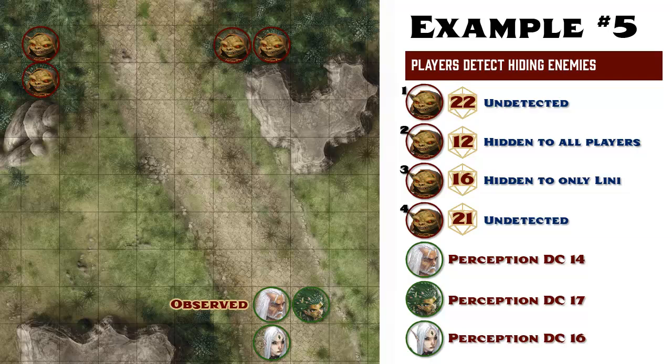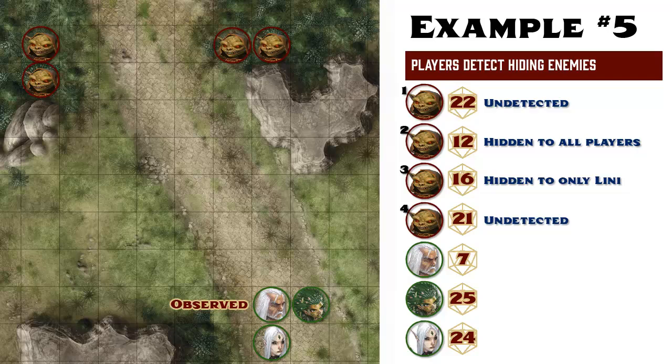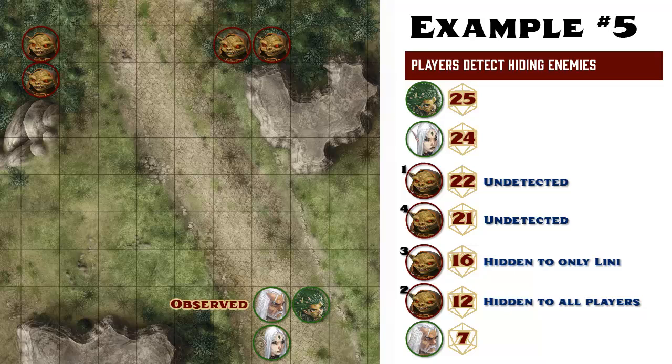This reveals the presence of something to the players and the GM calls for initiative to be rolled. As before, the goblins keep their stealth checks and use them as their initiative totals. Ezran rolls perception and gets a 7. Lenny is given the choice of rolling perception or nature and chooses nature for a total of 25, and Mauricio rolls perception for a total of 24. All participants are then ranked by their initiative totals highest to lowest: Lenny goes first, then Mauricio, goblin number 1, goblin number 4, goblin number 3, goblin number 2, and finally poor old Ezran at the end of initiative yet again.